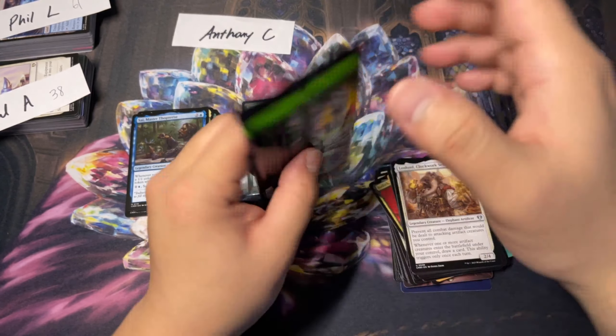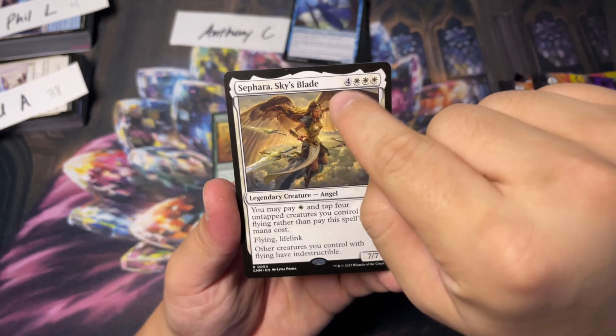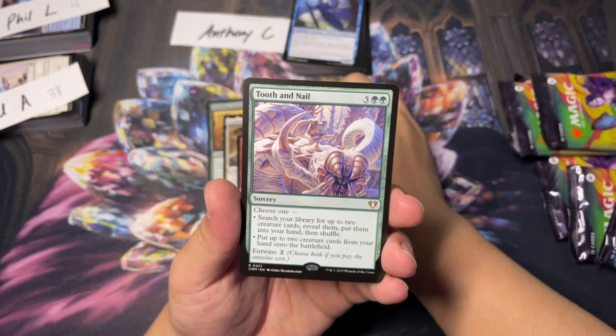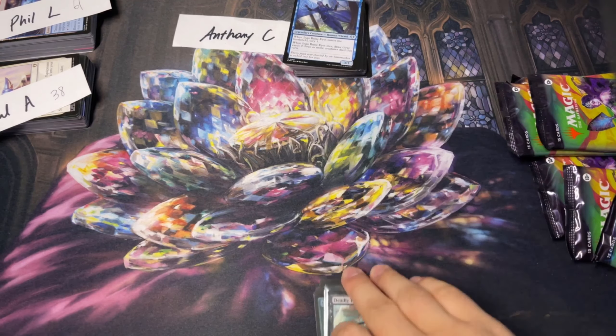Tooth and Nail — another big hitter, that is the OG art. Hellkite Charger — another big hitter. And a Sephara, Sky's Blade. This is definitely, almost guaranteed, going to take the big hit. 5 plus 7 is 12, plus 6 is 18, 25, 28, 32, 39, plus 4 is 43, plus 12 is 55, plus 8 is 63, 65, 68 — 71. That's a big number! Getting the big dinosaur definitely helped. Anthony — at 71 — you have knocked Phil out of contention. Let's see if anyone else is able to challenge you.